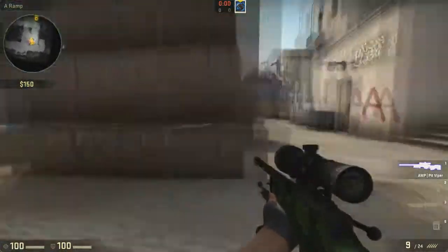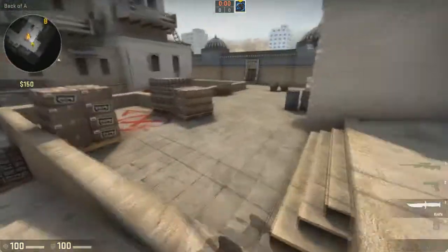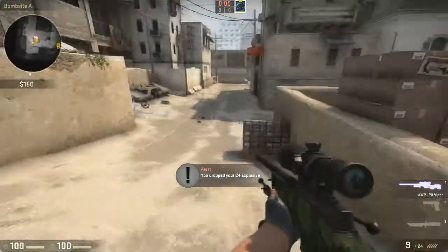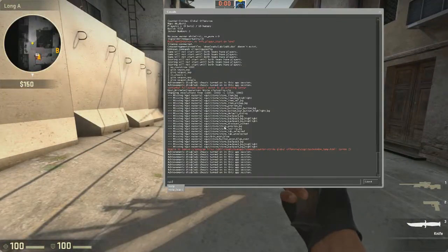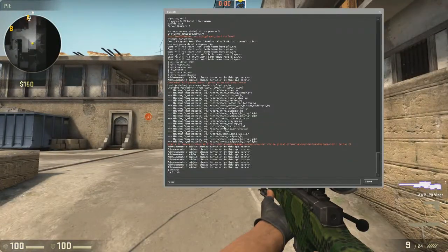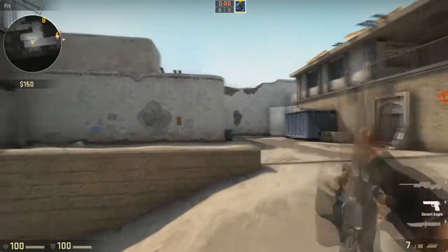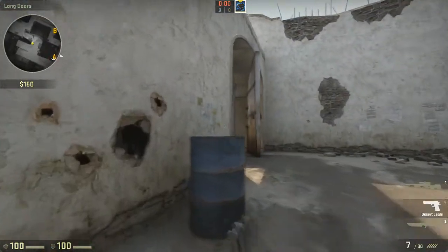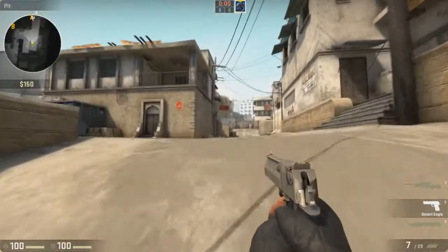So you can quickly go to either one. Or if you're just protecting A long, maybe sit here. What I sometimes like to do is plant the bomb right there, then fly down here and sit right here so you can cover it from pit. You can get someone to stand here, headshooting when they come around that corner, and then stand cover bomb here.